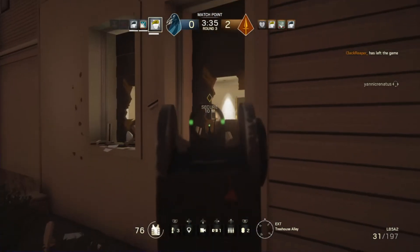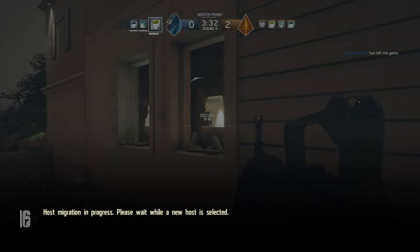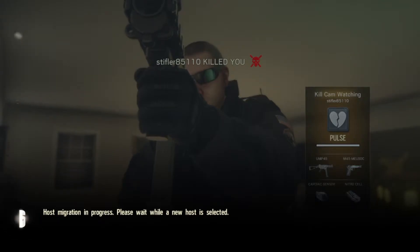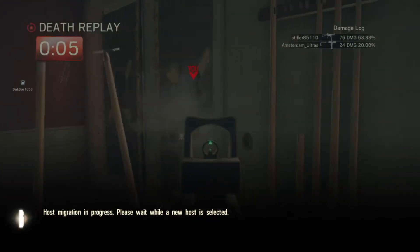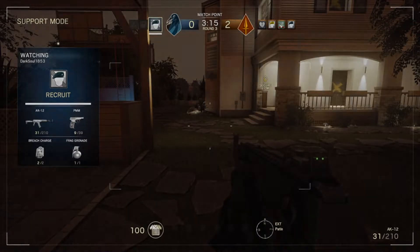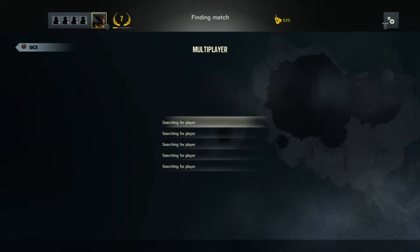Another thing they have to work on is host migration. It seems that if you are not going to be the host you are paused and cannot get out of the menu, while the person it's switching to keeps the gameplay running — that needs fixing. Load and connection times also need improvement. One problem is matchmaking: it finds people and then stops, so you go back out, re-enter, and join a match instantly. That's probably server-side and still being worked on — which is the point of the beta.